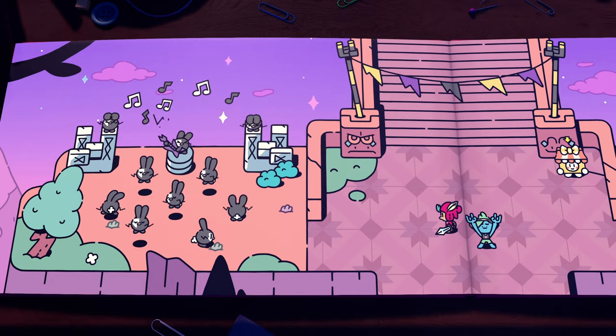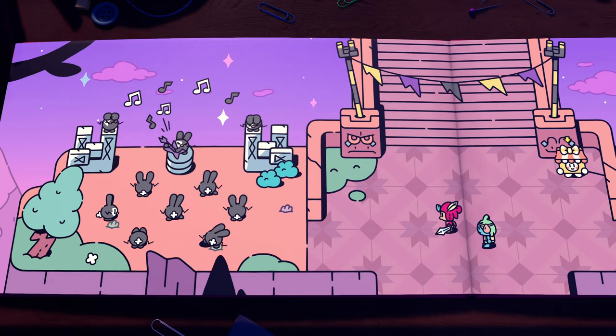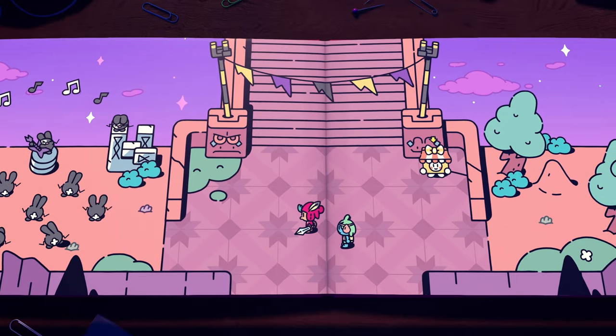Continuing on, after you talk to Thrash about the rock bunnies, just head to your right to Martina and buy the next scroll.